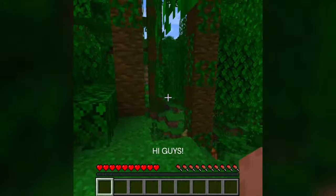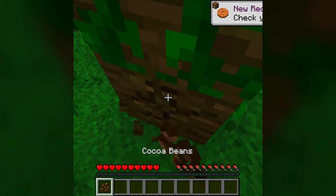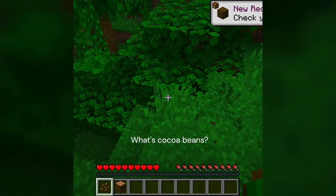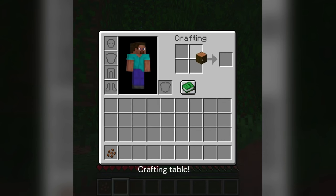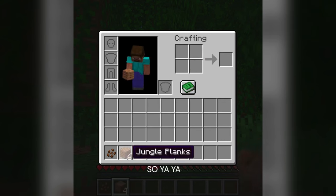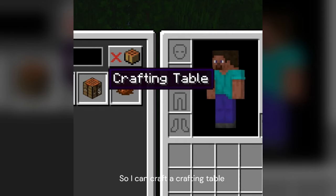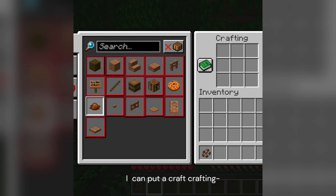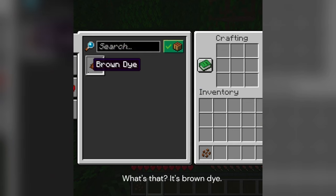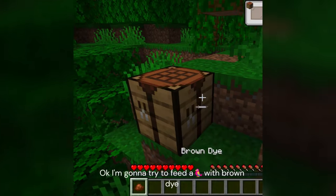Hi guys, today we're going to play Minecraft. So first of all we need some food. Wait — coco beans? What's coco beans? Whatever. Now let's craft a crafting table. Yeah, I'm crafting a crafting table. I can craft a crafting table and then I craft a crafting table. Wait — what's that? That's bunda. What's bunda? Ok, I'm going to try to feed a parent with bunda.